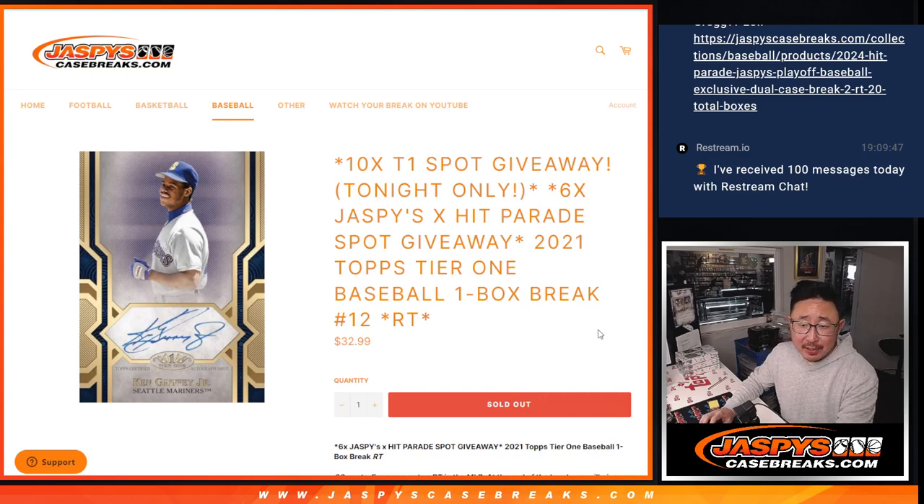Hi everyone, Joe for Jaspi's Casebreaks.com, coming at you with a quick little box of 2021 Topps Tier 1 Baseball. One box, random team break number 12.